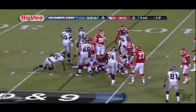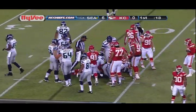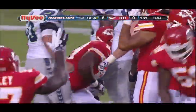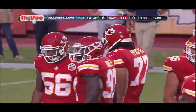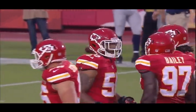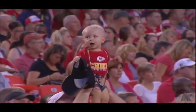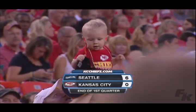Second down and eight from his own 37. Turbin again putting his head down, trying to squeeze in behind his guard J.R. Sweezy — not a lot of running room. A gain of a couple. A lot of talent on this Chiefs defense — three of the front four first-round draft choices: Tyson Jackson, Glenn Dorsey, Tamba Hali. That's a lot of good talent, especially in defensive tackles. That's the end of the first quarter.